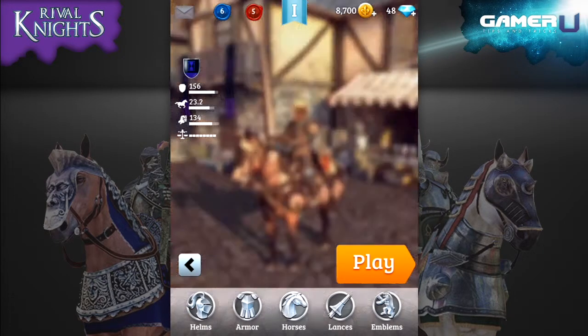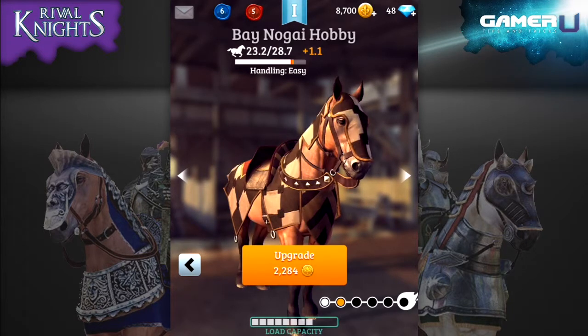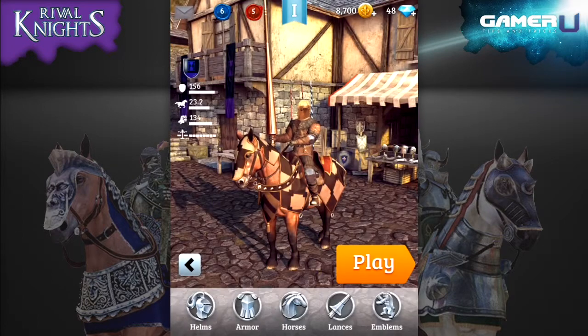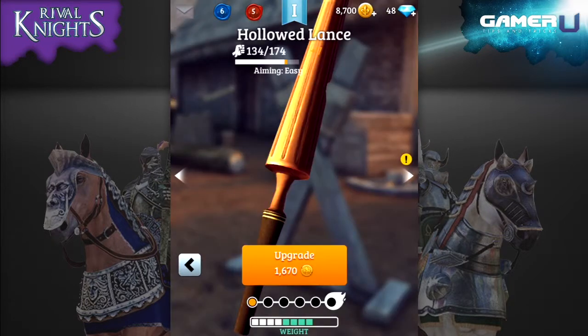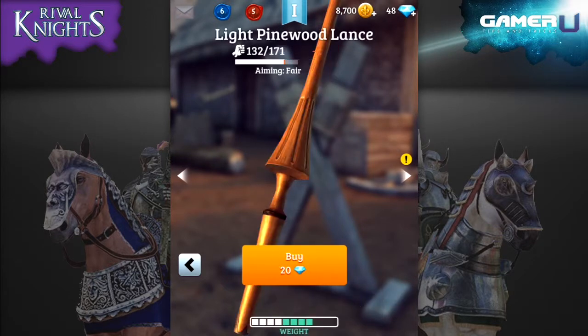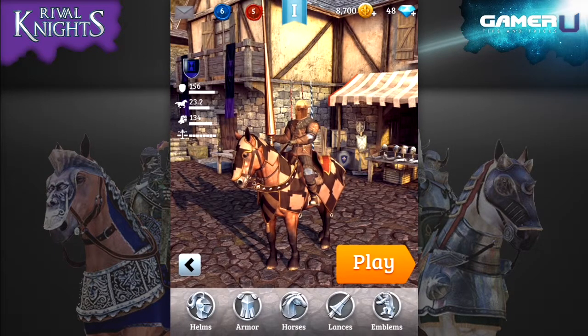On the flip side, if you constantly buy the cheapest equipment, you may end up spending more time knocked on your back than on your horse. The best method is to aim for the lightest equipment. Since you aren't required to own every piece of equipment in the game, you're able to pick and choose the right pieces for you. Save your money and aim for the lightest pieces of equipment, so you can continue to be a light knight but still be one of the strongest fighters out there.